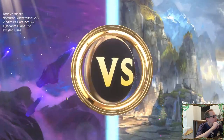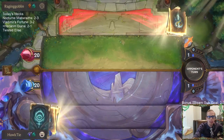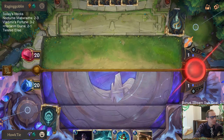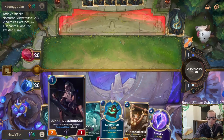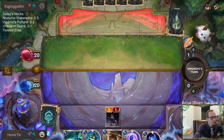So this is the deck we're going to be playing up next — Twisted Elise. We're playing against it now. That's a pretty decent hand, we'll keep all this. We can keep an eye on getting the Shark Chariot — it may not be a necessity. They forced us to choose death or the blade.